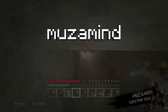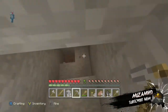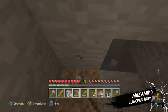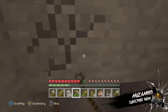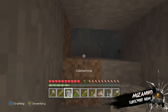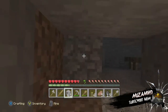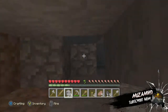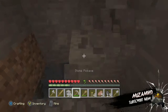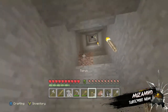Hey guys, this is Mustmind and welcome back to another video. This is part six of the survival series. We're back to the strip mine to be mining a bit more — and straight away into the video, I found an abandoned mine shaft, which could be good!